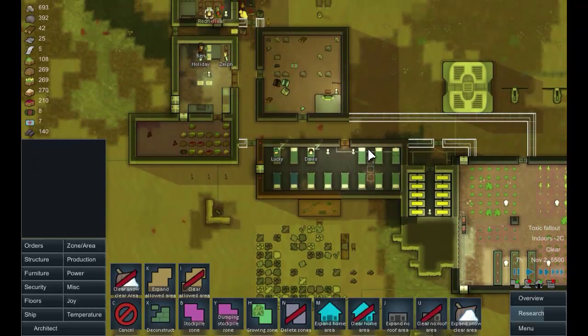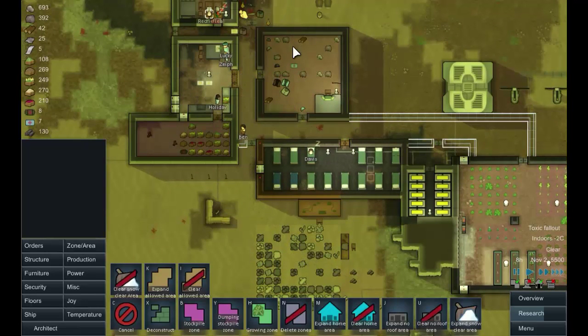We need a little bit of access to the granite stockpile, otherwise they're not going to be able to use the granite. Now we're building - excellent.